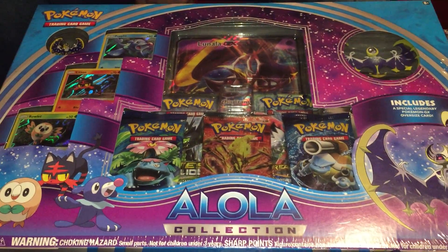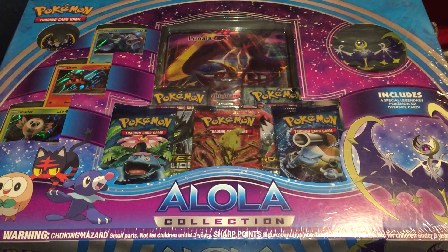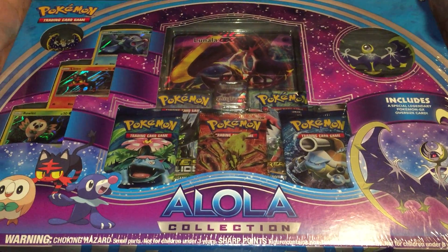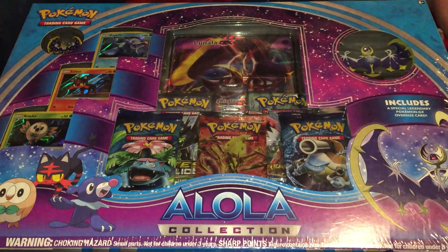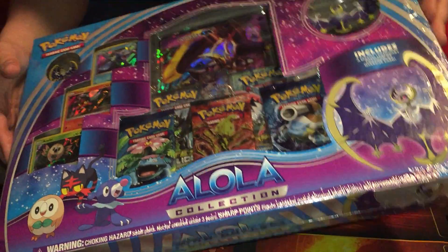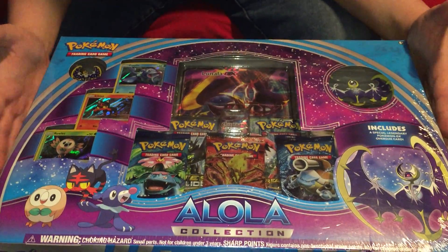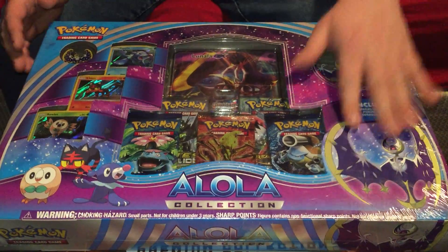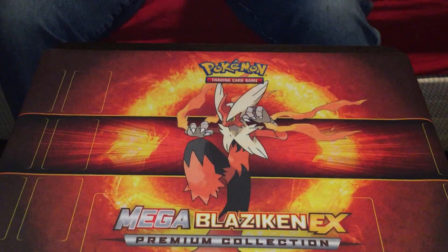Welcome back to another Pokemon card unboxing. Today we are doing an old box — not very very old, but it's the first Sun and Moon box they put out for the base set, even though I think there's only one Sun and Moon pack in there, maybe if there's one at all. Anyways, it was just promotional. It was part of the Alola collection. There were two versions: this one with Lunala and one with Solgaleo.